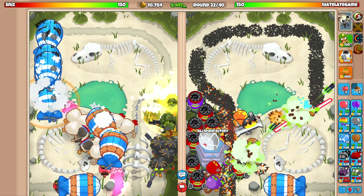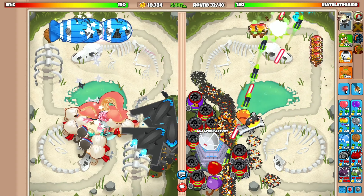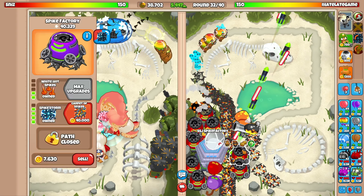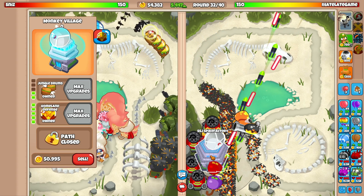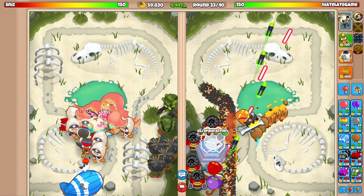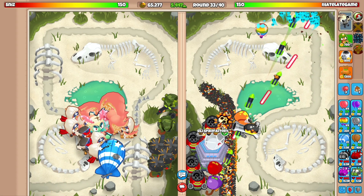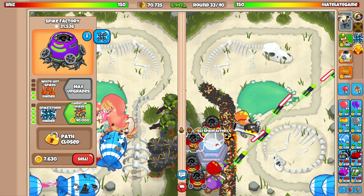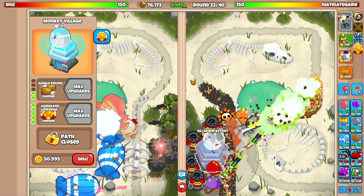He's got to be able to defend on his side too. I'm going to start selling off these spike factories to go for the Super Mines. We've got $54,000 — the spike factory path alone is $50,000. I kind of want to keep the homeland defense though since it's so OP, but we're definitely going to get this Super Mines upgrade.